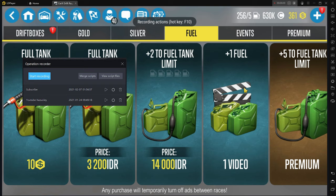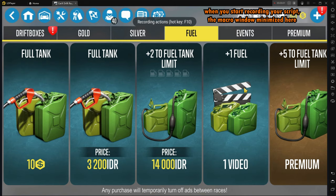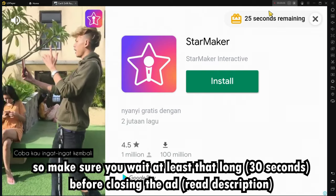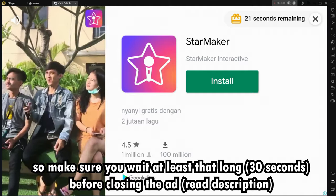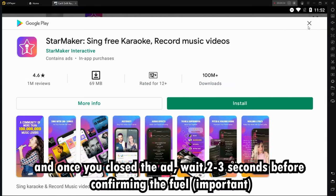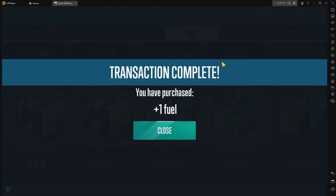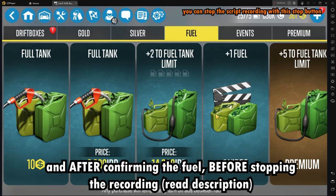So it goes like this. You press record, and then you click on the fuel video tab. Now you wait — the longest ad is about 30 seconds, so make sure you wait for at least that long before closing the ad. And once you close the ad, wait 2 to 3 seconds before confirming the fuel, and after confirming the fuel, before stopping the recording.